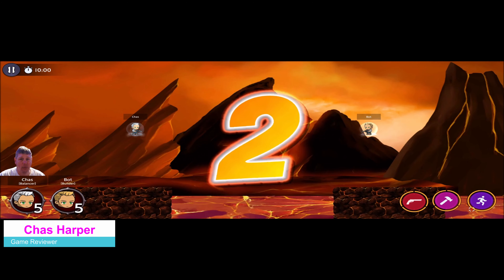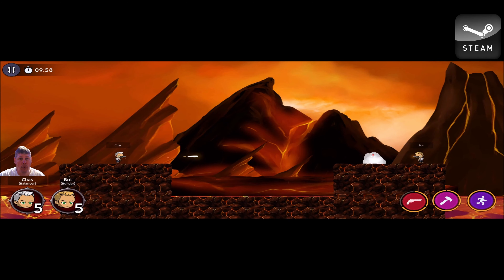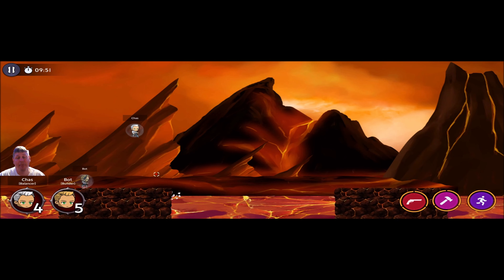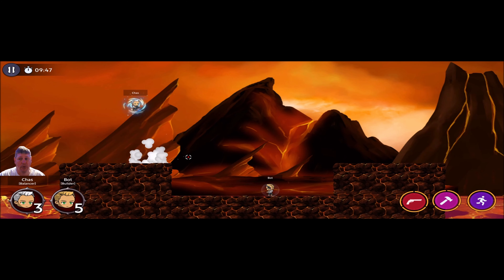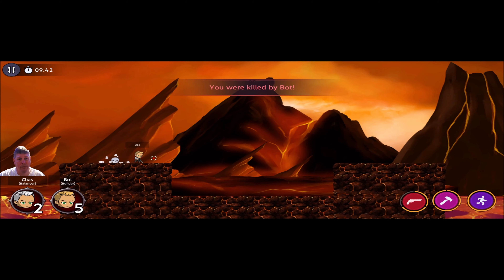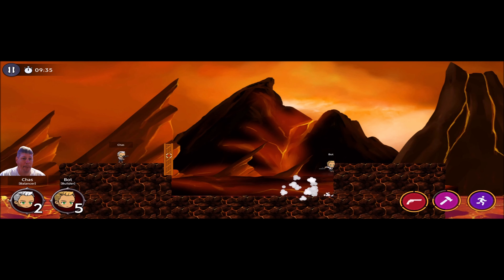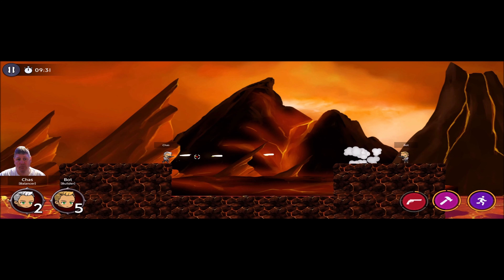Welcome back everybody, today we're playing Build Dodge — it's a fun free game available on Steam to download right now. It's a 100 gigabyte game that dropped April 8th of 2021 with over 43 positive reviews so far from Ryland Games. If you're into 2D platforming shooter games, it offers you a chance to fight against bots or other players — basically you build these little walls up in front of yourself and then you attack.